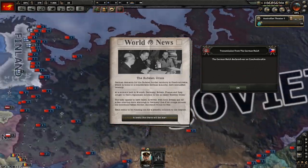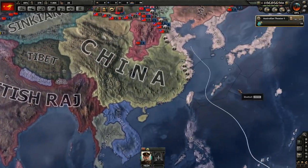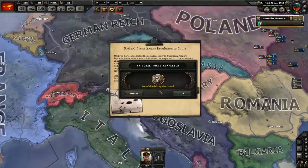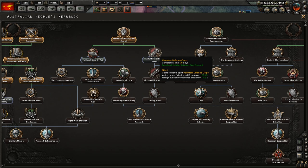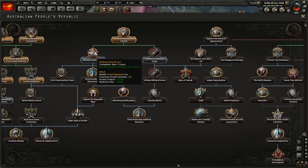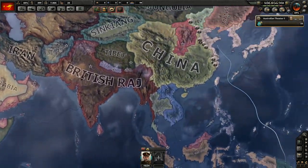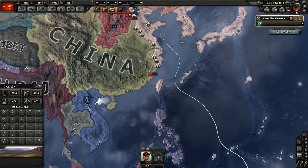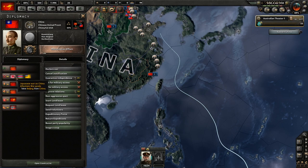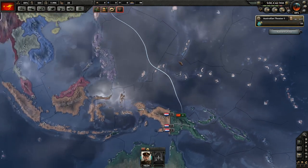Sudetenland Crisis — Germany demands a Sudetenland border with Czechoslovakia, which is home to a considerable German minority. That's war with Czechoslovakia. Austria's getting crushed. We bring a revolution to China, as we should do. Volunteer corps — that's quite useful, and we get a research slot there. So yeah, this is going to be a useful tree to go down. We only have 10 units right now. When are we justified? July — we're going to go before we have any more troops, in fact about a week.